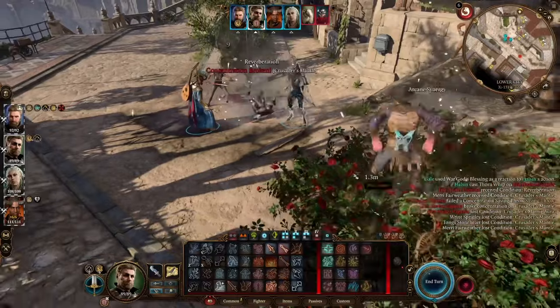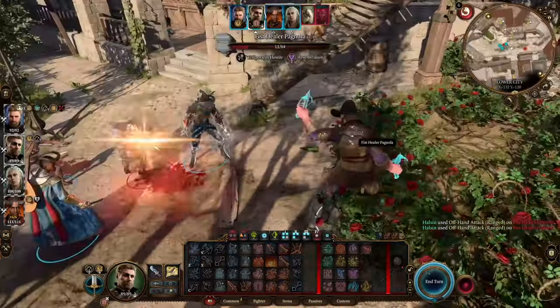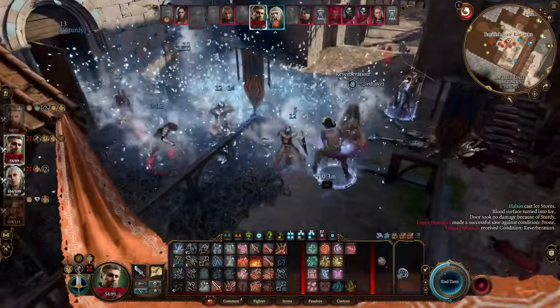It's lonely out on the range, but we'll use Polymorph to build up our own herd, rendering our enemies useless but adorable. Because of the sword he has, his crossbows have a chance of making them blind. But if all else fails, you can always turn into a Cave Bear.